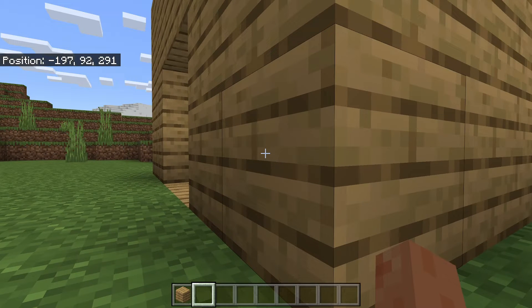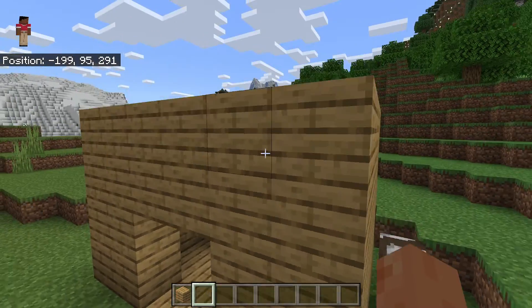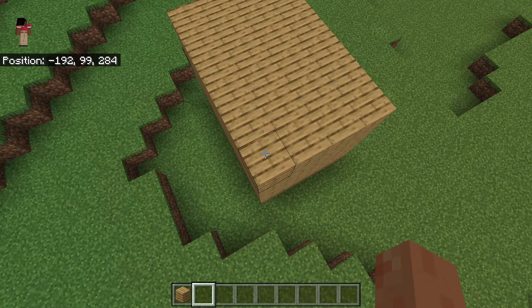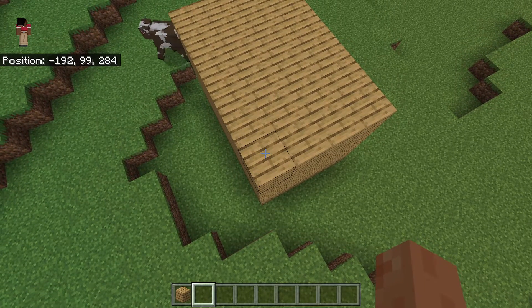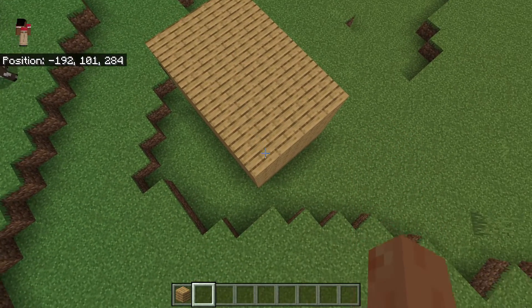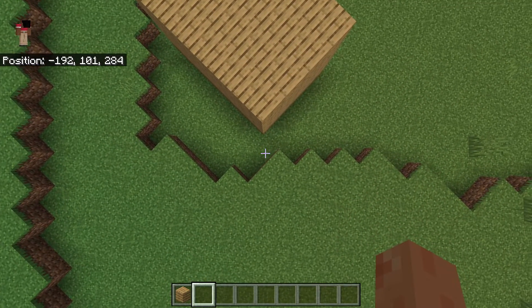Next you need to go to the other corner of the build — the opposite — and go to the highest point. So I'm going to fly up and go to the opposite corner at the highest point. Make sure you include things like the roof and anything else you want to copy. Just make sure you're right over the build.